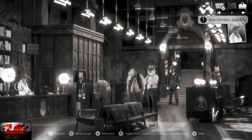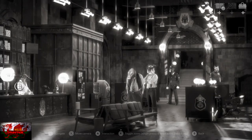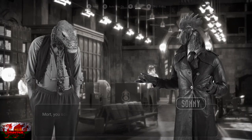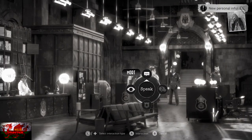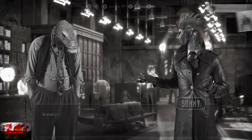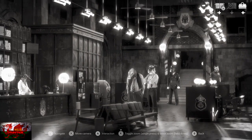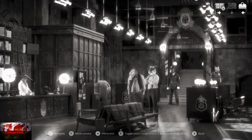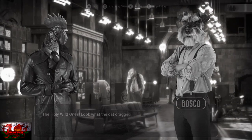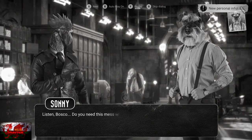Keep speaking to Monica until she keeps telling you the same thing — something like 'yes boss bird.' Then speak to Mort the crocodile, exhausting all his dialogue. Next speak to Bosco, who is directly next to Mort, and again speak until he keeps telling you the exact same thing.